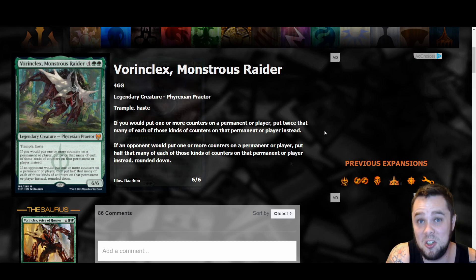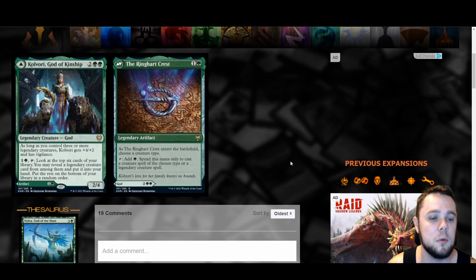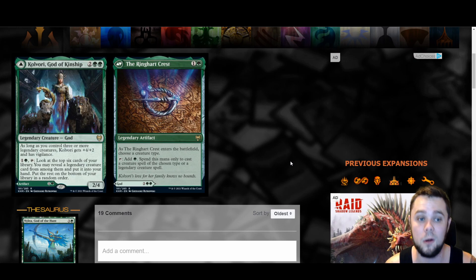In green we have Kolvori, God of Kinship — a four mana two-two. As long as you control three or more legendary creatures, Kolvori gets plus four plus two and gains vigilance. Since Kolvori is already legendary, you just need two more to make it a six-six for four with vigilance. You can pay one green and tap it to look at the top six cards of your library, reveal a legendary creature card, put it in your hand, and the rest on the bottom. It's fine but requires a very dedicated deck.